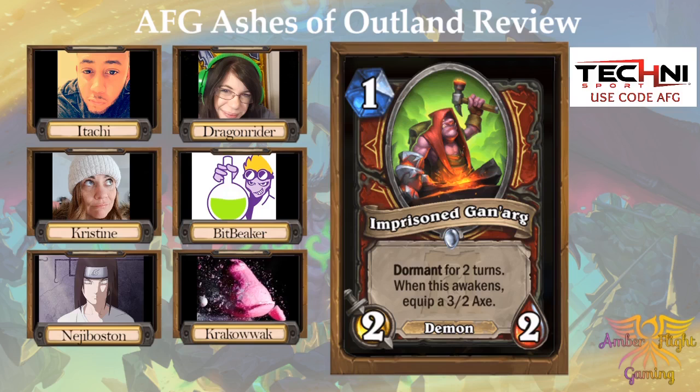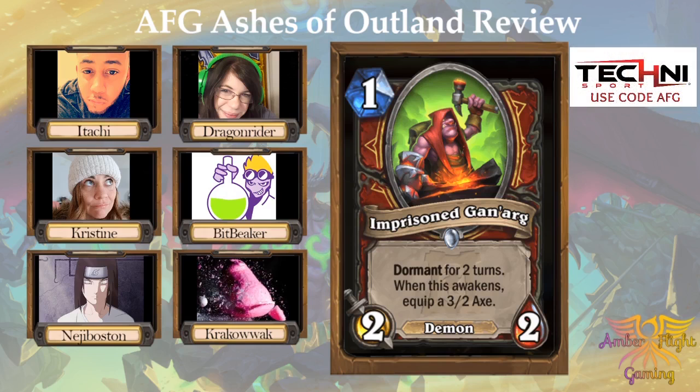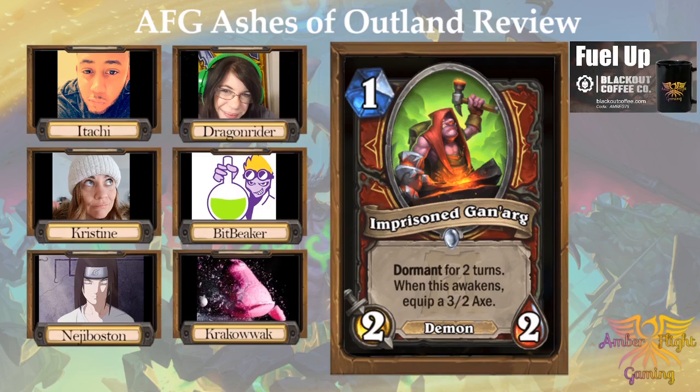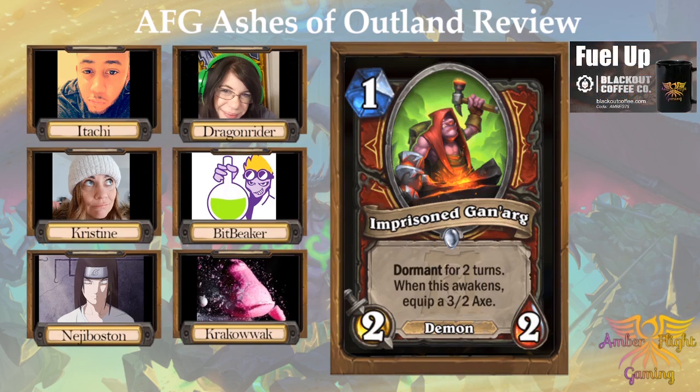This one's either going to be really good or really bad — I can't tell, I have to try it. I gave it a three. I like the idea of having the weapon right away on turn three, because you don't want a dormant doing anything when it wakes up. Warrior loses some one-drops: Armorsmith is gone, Town Crier is gone — all the rush stuff basically. By default this might end up being a three just because Warrior is pretty strapped for ones.